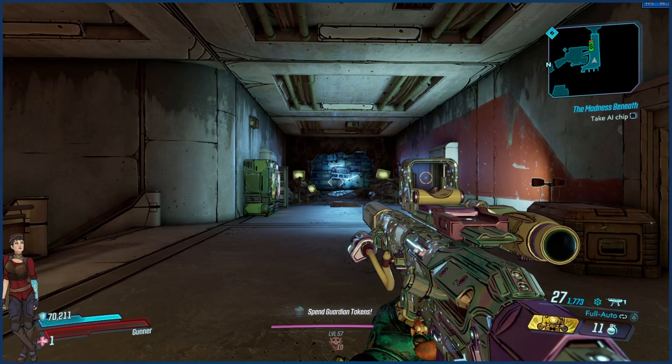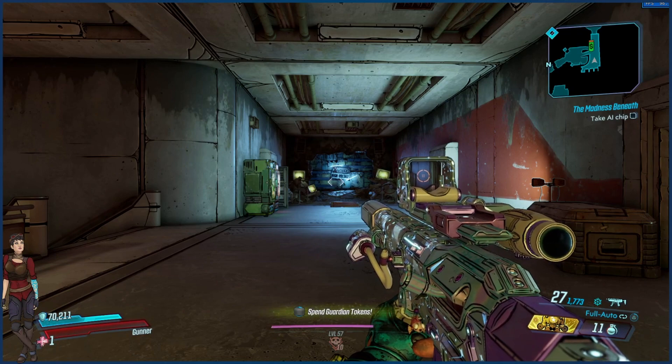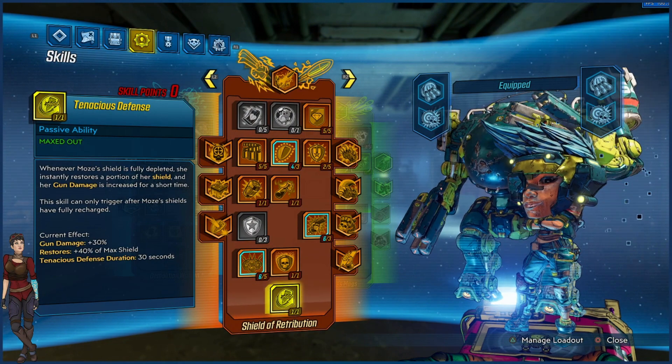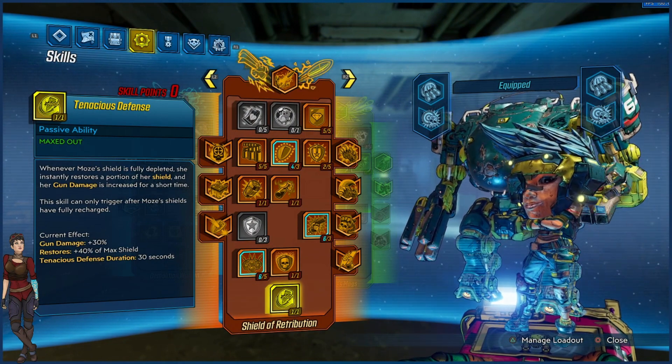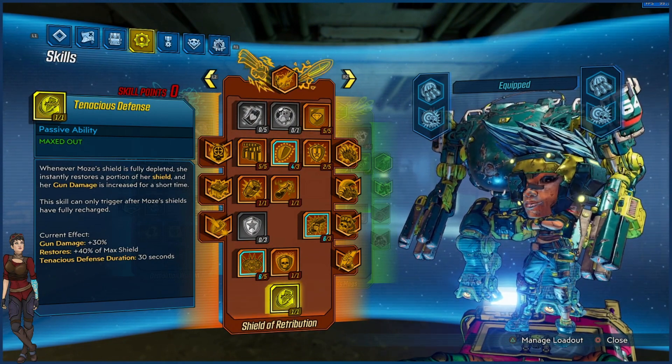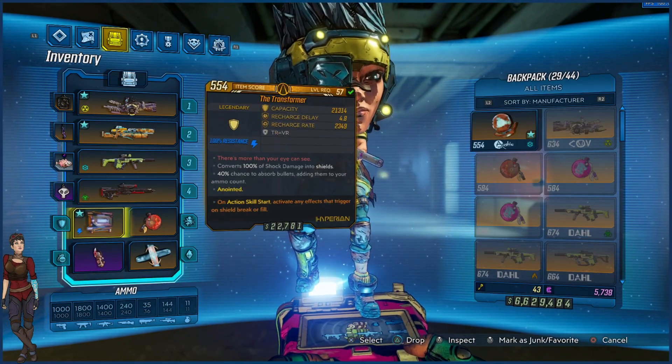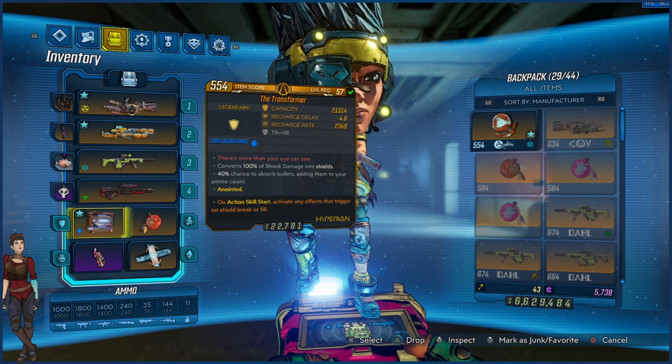What is going on guys, Triple G here with another Borderlands 3 video. Today we're going to be looking at the new interaction we found on stream yesterday, which allows you to trigger the Tenacious Defense capstone skill on Moze's orange tree by using a shield with 'on skill start'.